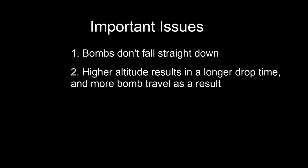Coming to our next issue: higher altitude results in a higher drop time. A longer drop time means the bomb is spending more time traveling forward. In our example, if our bomb is traveling at 200 knots, from 11,000 feet it takes 10 or 12 seconds for that bomb to fall — spending 10 or 12 seconds traveling forward at 200 knots as opposed to perhaps just one or two. The higher we are, the further we need to aim ahead to compensate.